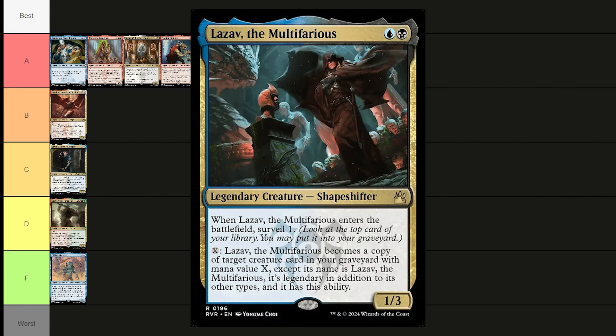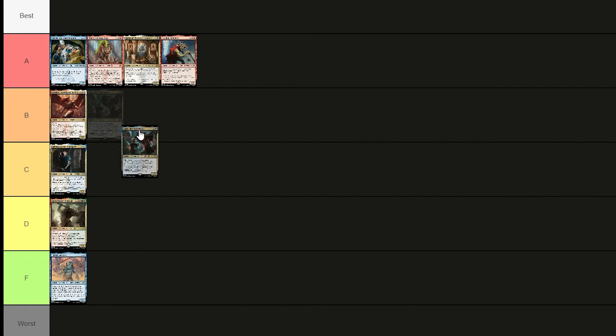Lazav the Multifarious costs a black and blue — a 1/3 shapeshifter. Whenever he enters the battlefield, you surveil one. You can pay X and he becomes a copy of a target creature card in your graveyard with mana value X, keeping his name, legendary status, and this ability. He just becomes copies of things in your graveyard — super fun. Putting him in B tier.